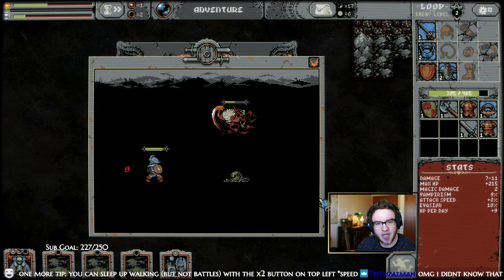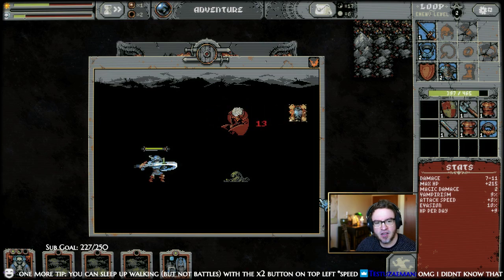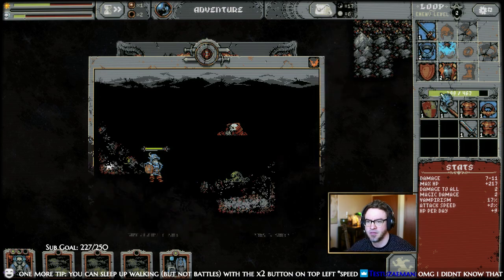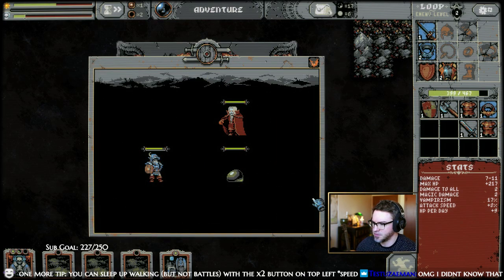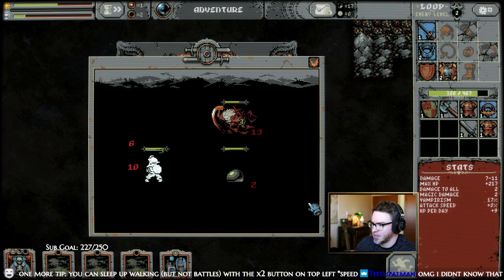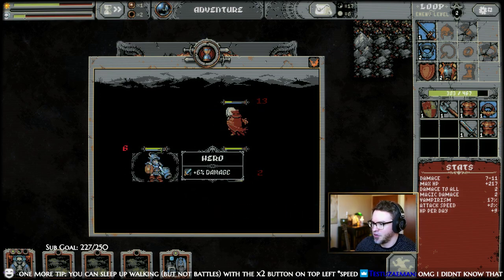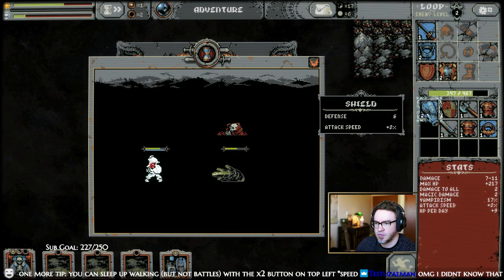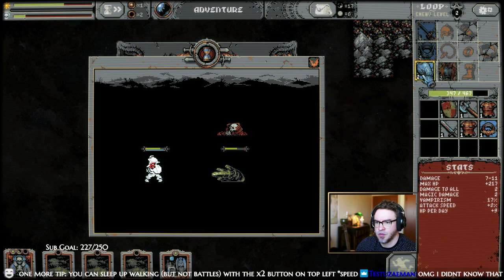You can speed up walking but not battles with the 2x button on top — oh, that's a good idea. Should we do that? Probably. Now we've got lots of vampirism — getting three back with each attack.